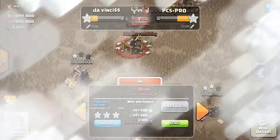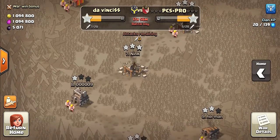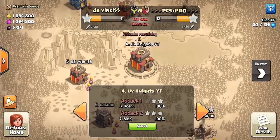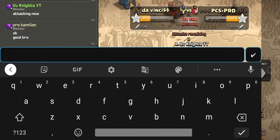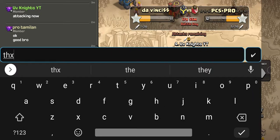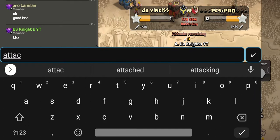Attacking a war base is too easy when you have donated troops like max level donated troops. I got six stars as you can see here.